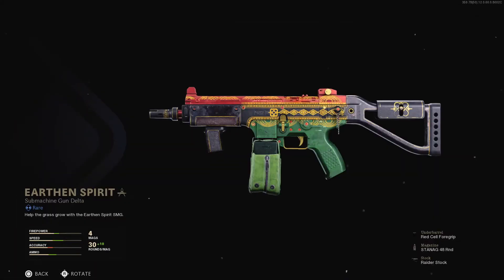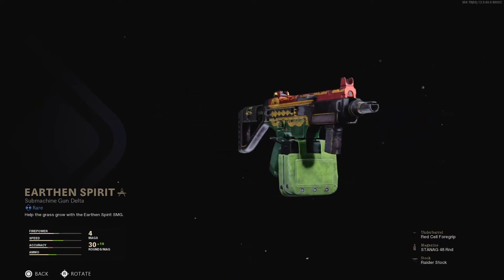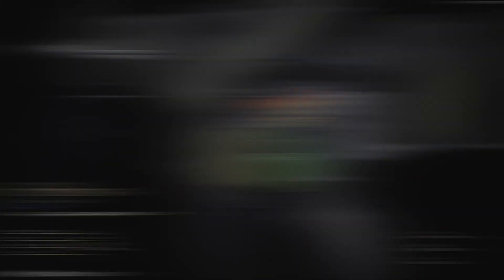Earthen Spirit is a blueprint for the KSP-45 and it comes equipped with the Red Cell Foregrip, the Stanag 48 round magazine, and the Raider stock. Also included is a corncob weapon charm and a sticker.